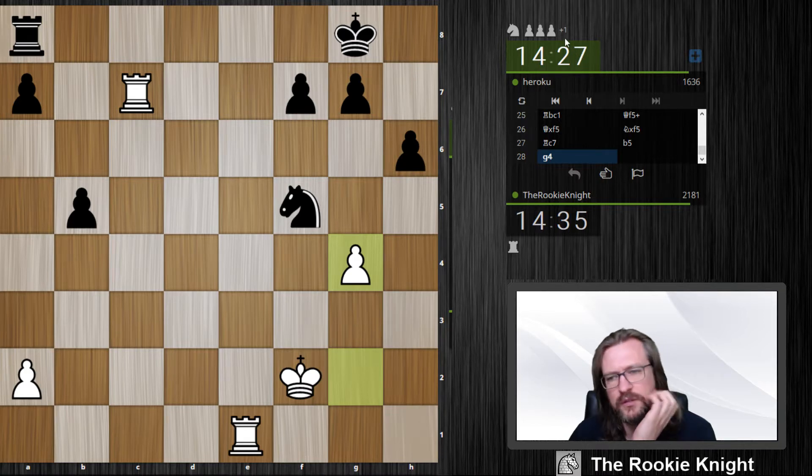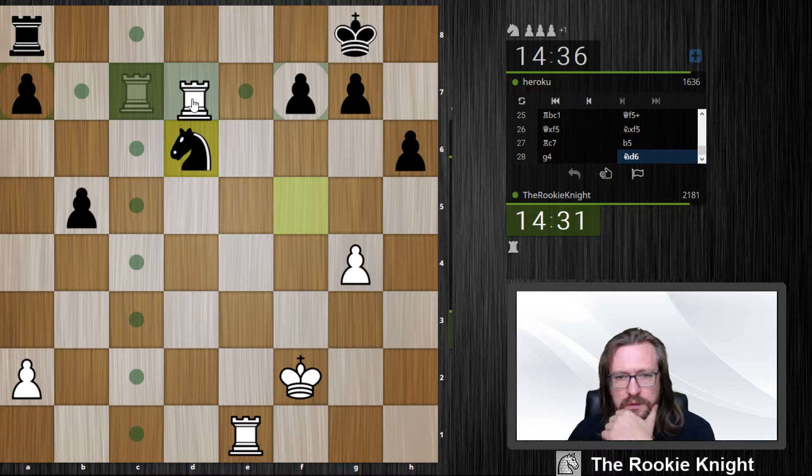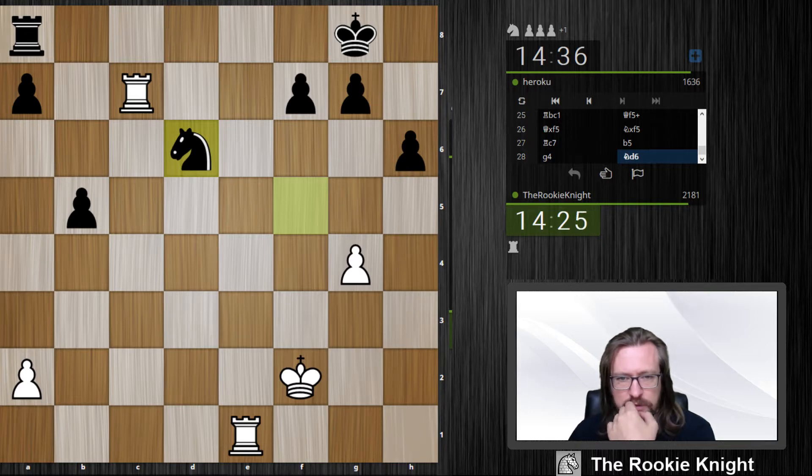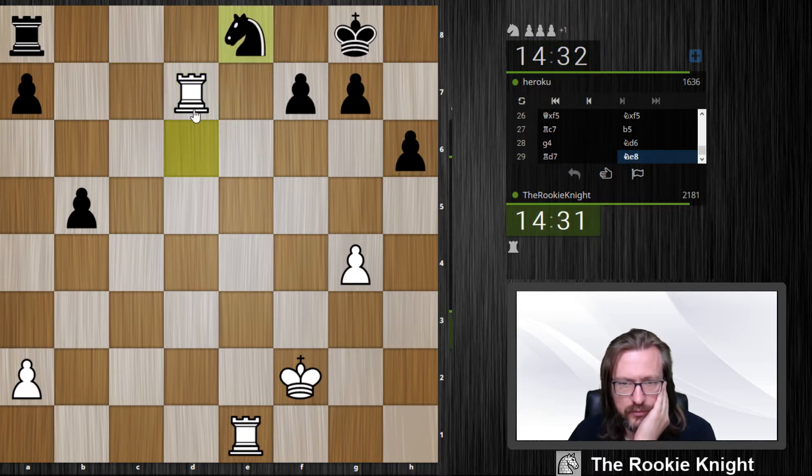The idea is rook d7, because otherwise rook e7 — he has maybe also rook d8. But here I attack the knight, and then I play rook e7, forcing him to play rook f8, and then I grab the pawn. The rook on a8 is very passive and maybe it stays passive.